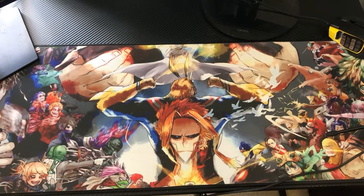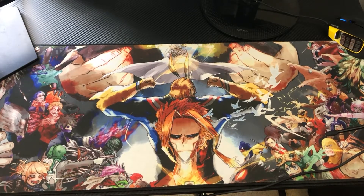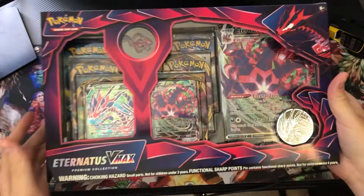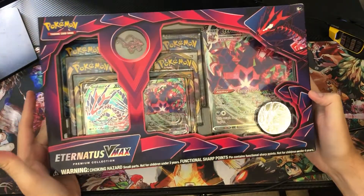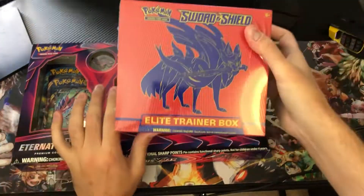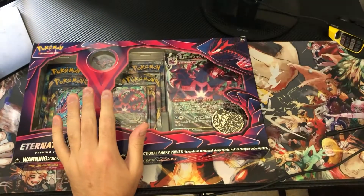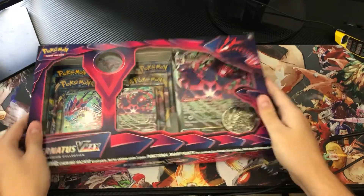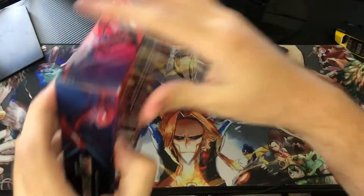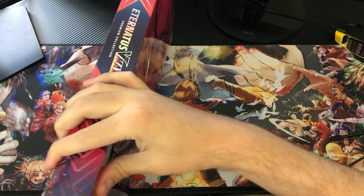Hello everybody, welcome to my channel. Today we're going to be taking a look at two things: the Pokémon Eternitus VMAX box as well as a Sword and Shield Elite Trainer box. The best way to do this is to open both of them up, get all the packs out, and then open them all at once.